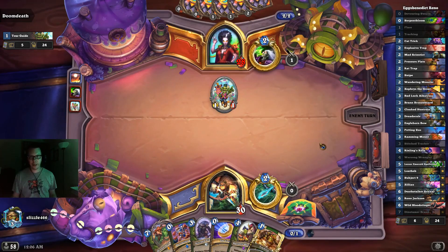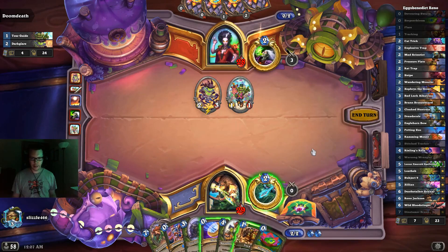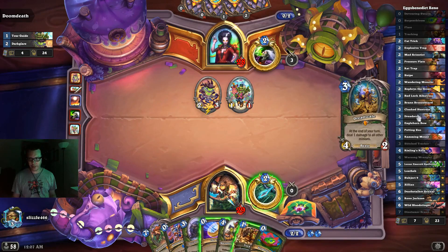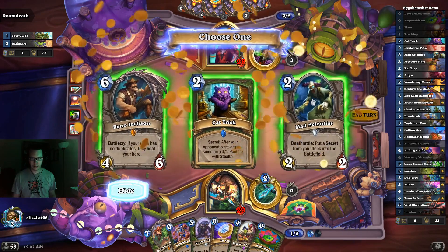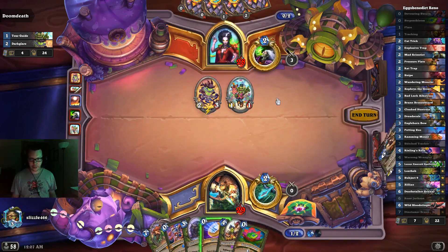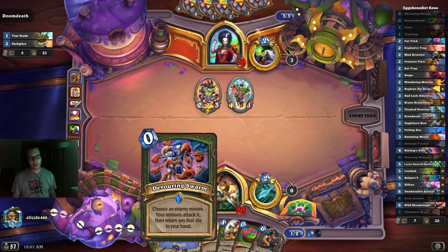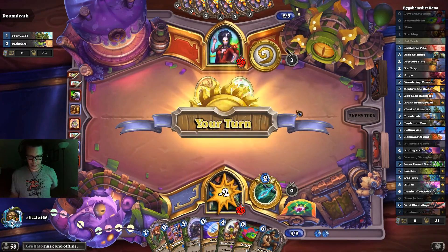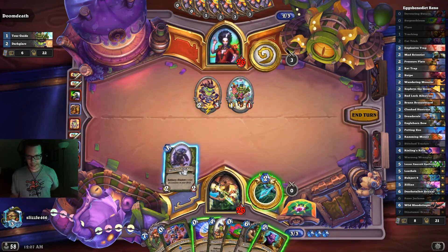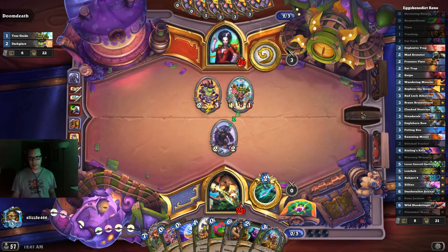We're up against a Dark Glade Warlock, which is a problem. Maybe Zeph will help us out. The Serpent Bloom is a great combo with your Dread Scale for an instant board clear, so hopefully we get that soon. Maybe off the tracking — no, but I will take a Reno. I think I have to play on curve; I really want to get the Dread Scale. There you are — hello Dread Scale, you make me very happy.